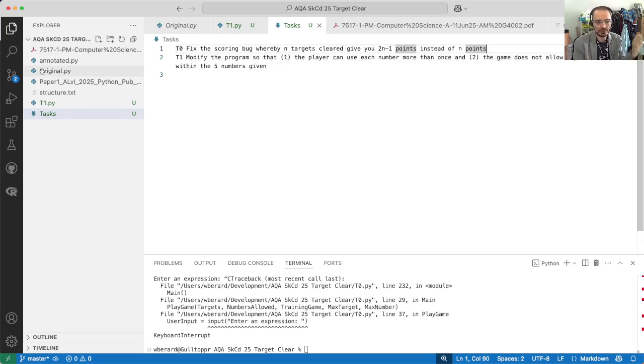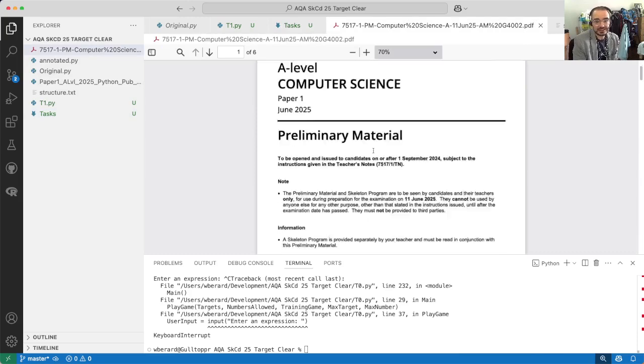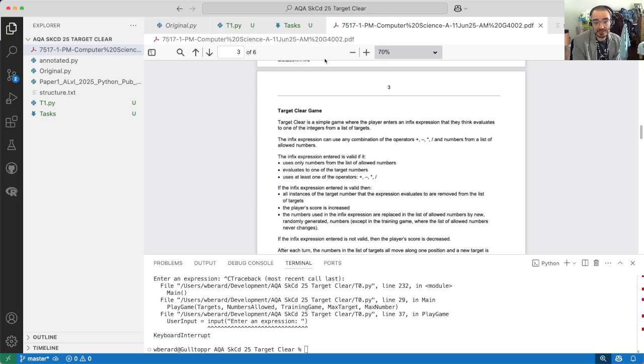We're giving you the wrong number of targets cleared because we give two points for every target cleared and then we always remove one point — it's simpler than doing a bunch of else branches, since there are three ways we can fail. So instead, there's a minus one that decreases the score by one, which works fine when you're hitting only one target, but the moment you hit more than one, you're not scoring correctly.